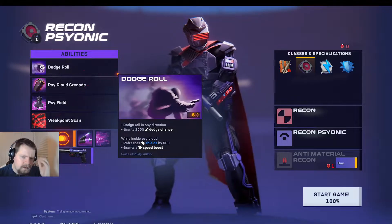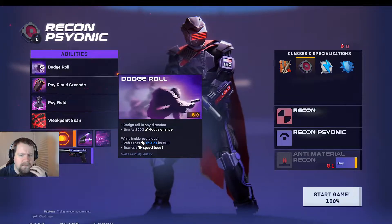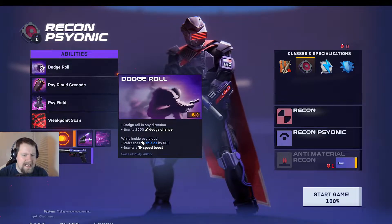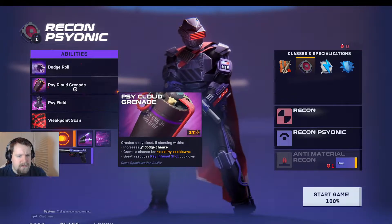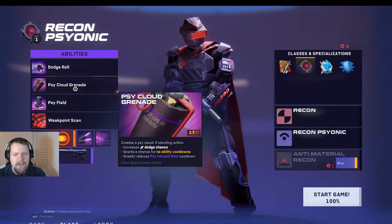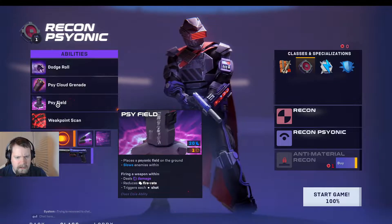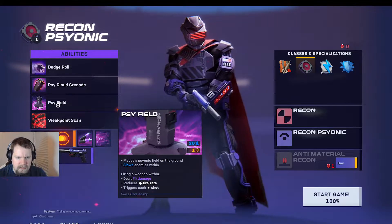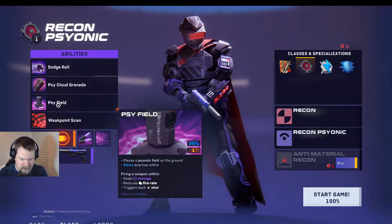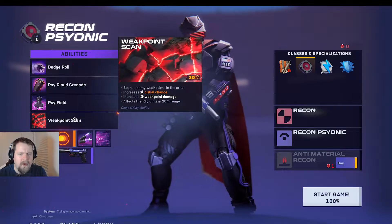So he's got a dodge roll. It looks like it's based on a Psi Cloud — when you roll within the cloud you refresh shields by 500 and get a speed boost. You throw a grenade to create a cloud, which increases dodge chance while you're in it, with no ability cooldowns and greatly reduces the Scion Fuse Shot cooldown. There's also a field that slows enemies inside and deals damage when you fire within it, triggering each shot. And then a weak point scan we've used before.